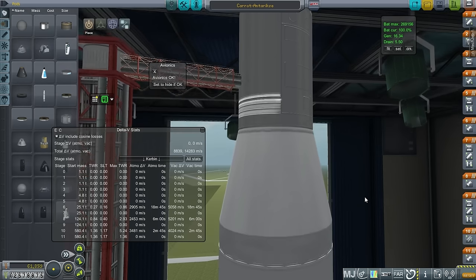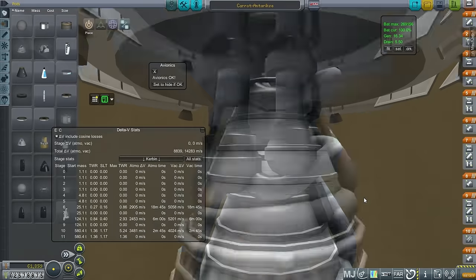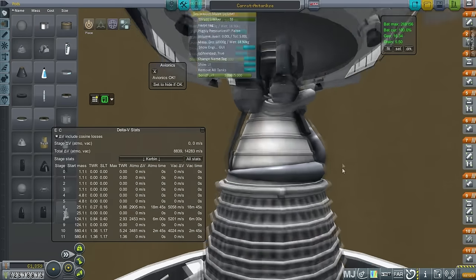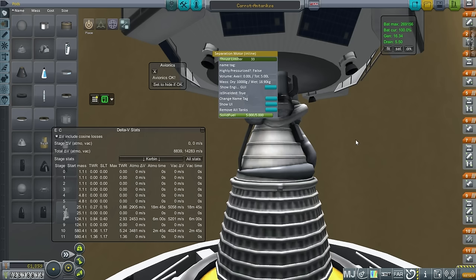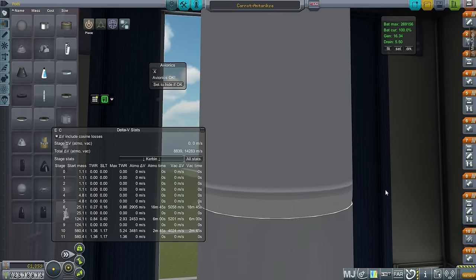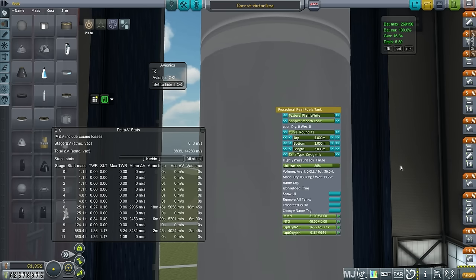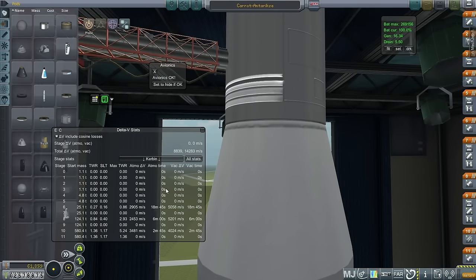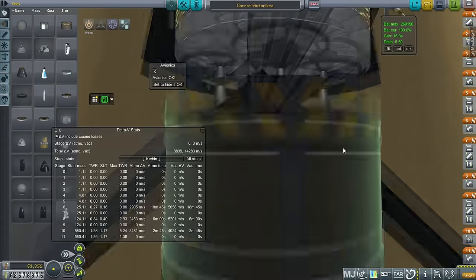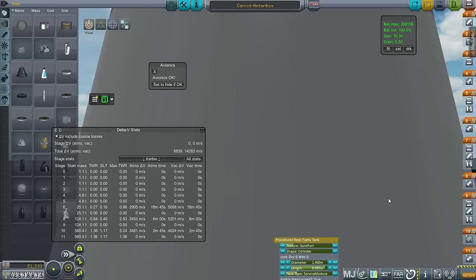The RL10 is supposed to be able to relight up to 10 times, so I hope that's all right. I've added — if we look in here, I don't want to remove the fairings right now — little separatrons in order to use as our fuel settling device once we get into orbit around the moon. Otherwise we'll be using RCS to settle the fuel. I've added RCS to the J2 stage for additional stability, and that stage has MMH and N2O4, just a tiny bit. There's also a locked tank on the service module with MMH and N2O4 that provides 1200 meters per second for the return journey.